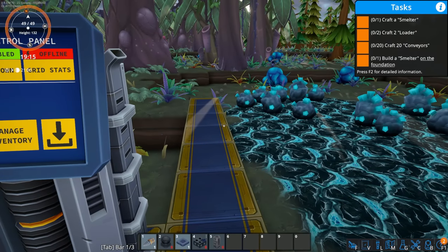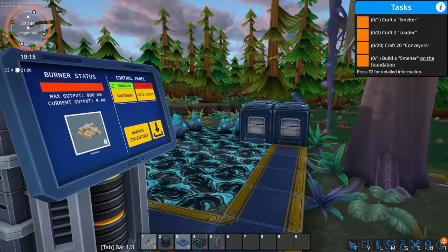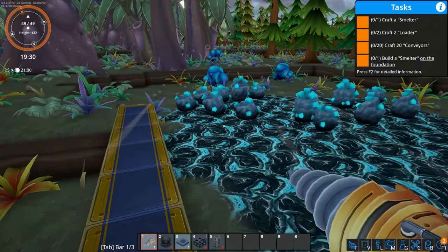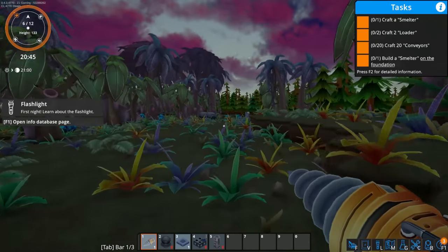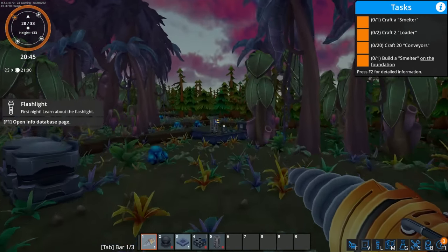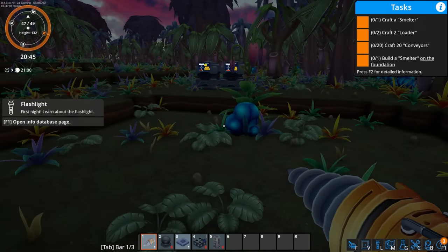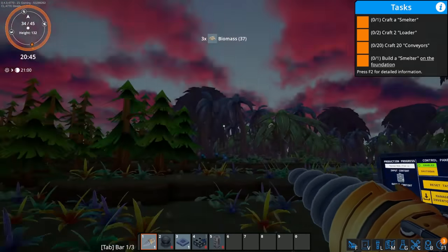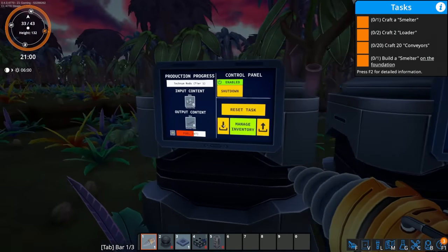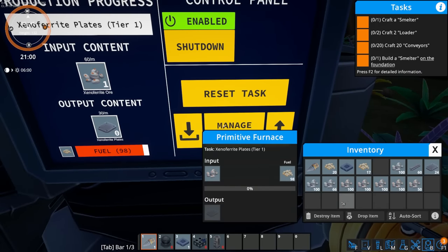Craft a smelter, craft a loader, craft 20 conveyors — build the smelter on the foundation. We're gonna have to do some handwork here. I gathered all the xeno ferrite and all the technium. It's starting to get dark — that's actually fine because that'll give me time to process everything and get things built up. I forgot there's actually a day-night cycle in this game — kind of cool!